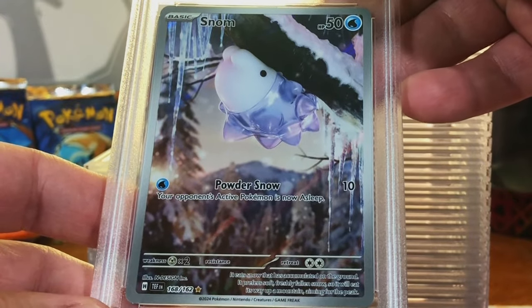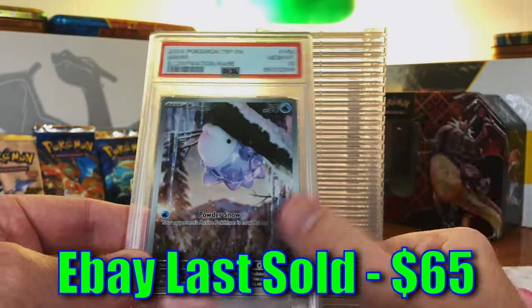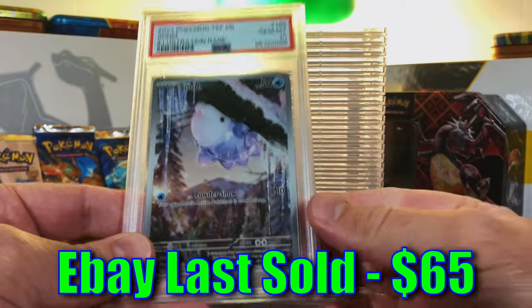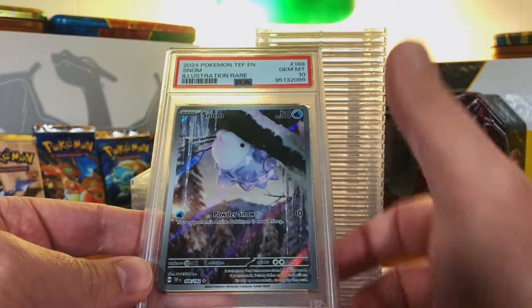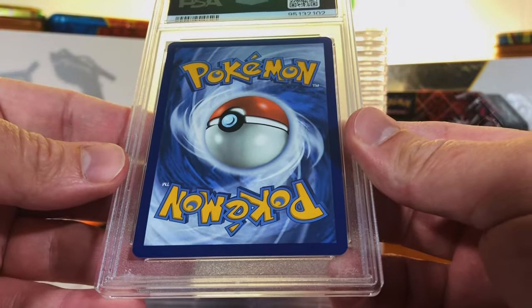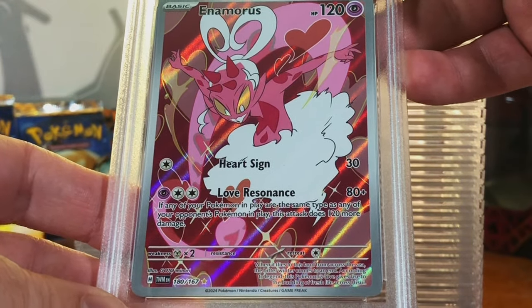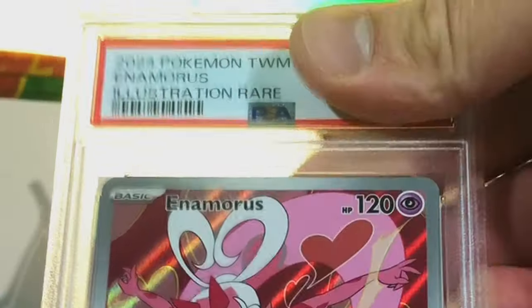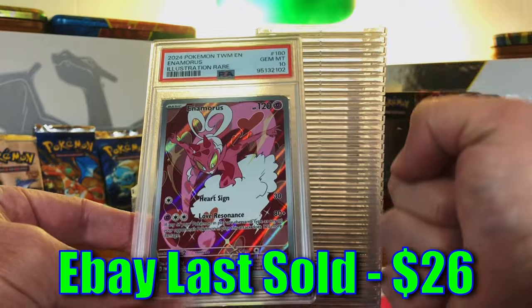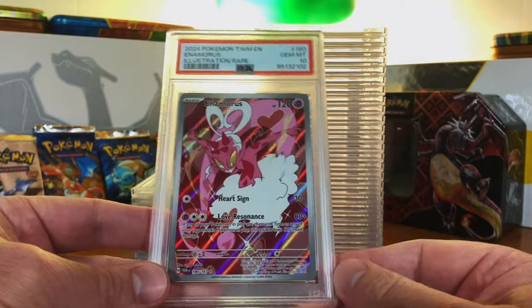Snom Illustration Rare from Temporal Forces — we got two of these in here. I'm thinking a 10. Gem Mint 10! I love me a Gem Mint 10 Illustration Rare. This is actually a pretty good artwork — Snom, you know, it's whatever, but love the artwork. Enamorous Illustration Rare from Twilight Masquerade — interesting artwork to say the least. I'm thinking a 10. Gem Mint 10! I am going wild over this. This return is so awesome. Loving my Gem Mint 10 Illustration Rares. Let's keep it going.